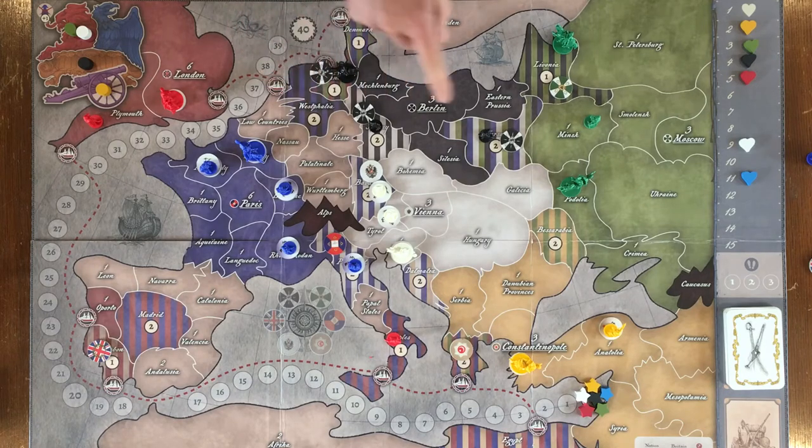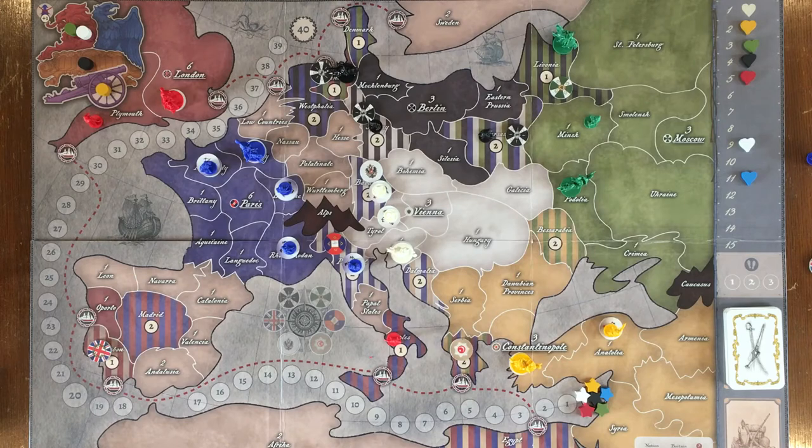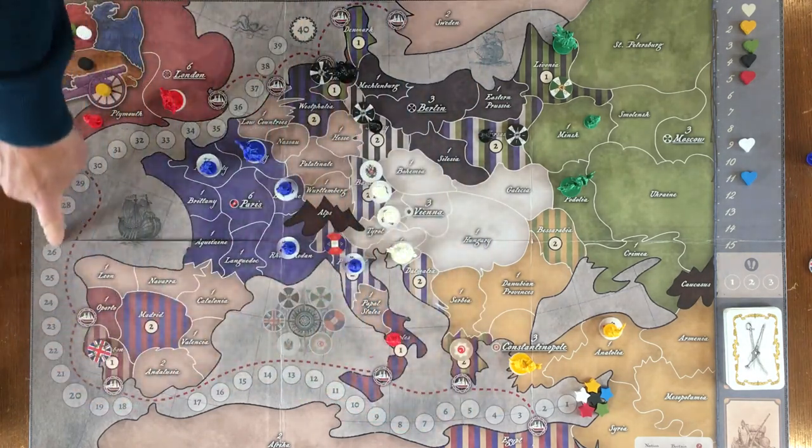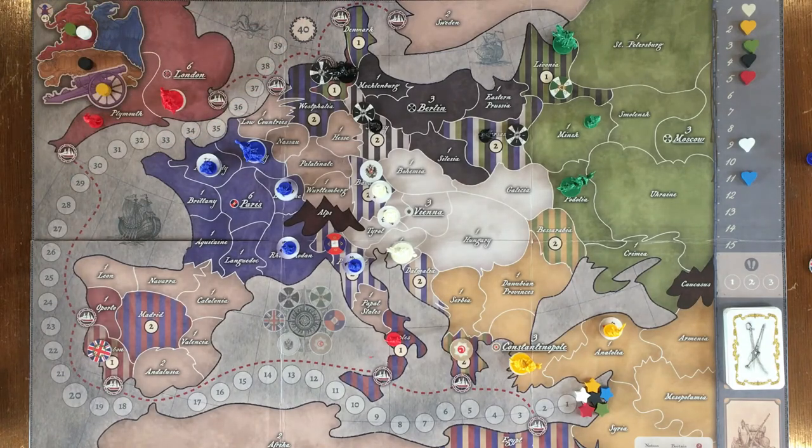If you can achieve those three territories garrisoned, this is going to give you a total of five influence every turn. This will put you in a very strong position to start gaining influence, which is the score that goes through the seas here — these are the victory points — so you really need to build on your influence.